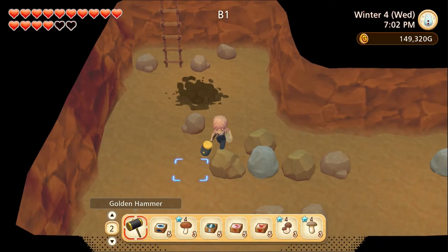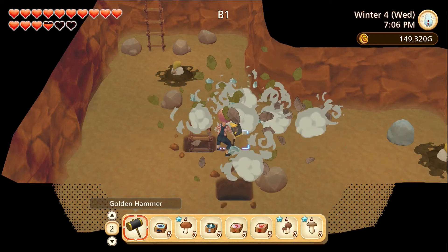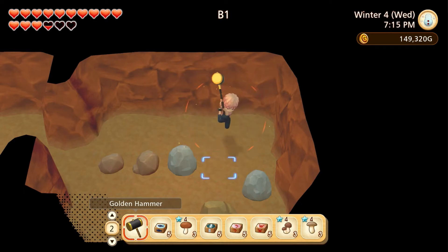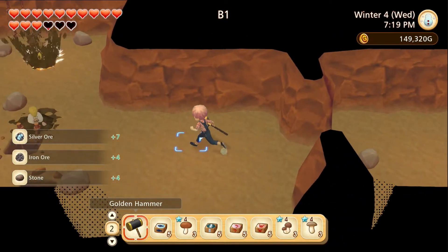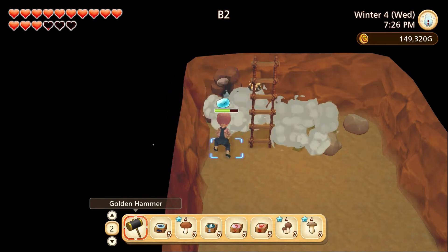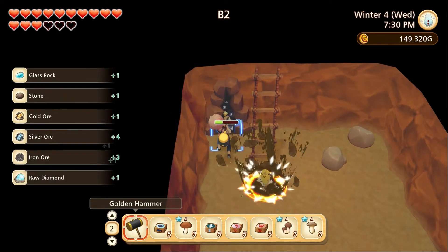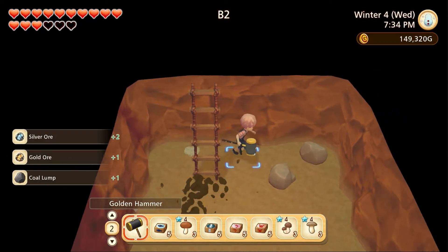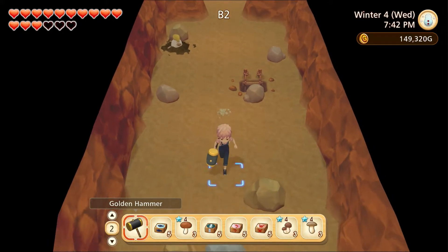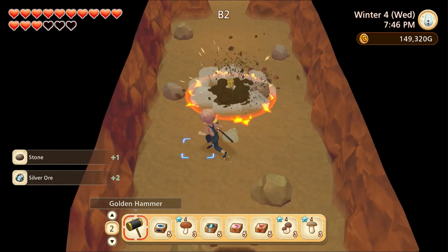I really just need to get on with the gold — that's what I really need. Okay, there we are — bunch of stuff. I do want to take the ladder down. Got a few things — one gold ore. The hoeing is not that lucrative. I think what I'm gonna do is just skip town and jump ahead.